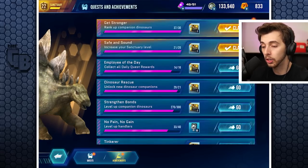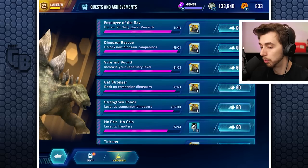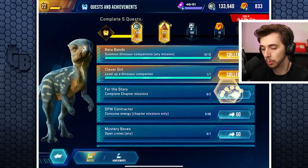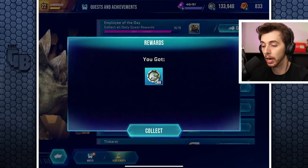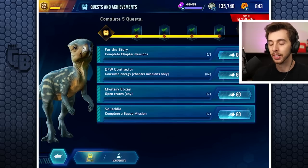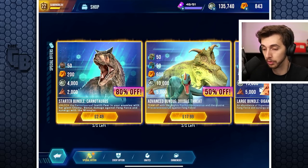Increase your sanctuary and rank up - heck yeah! Rank up dinosaurs, collect daily quest rewards - we can definitely get that one. Unlock new dinosaurs, increase sanctuary level. There's also a glitch where every time you collect one of these it goes to achievements which is odd. 'Collect all daily rewards' means including the Homalocephala - got it.